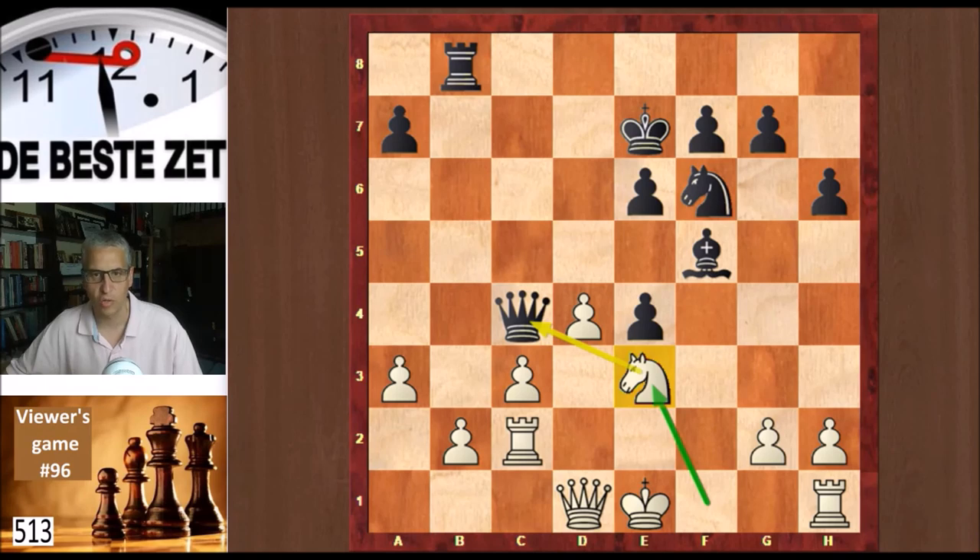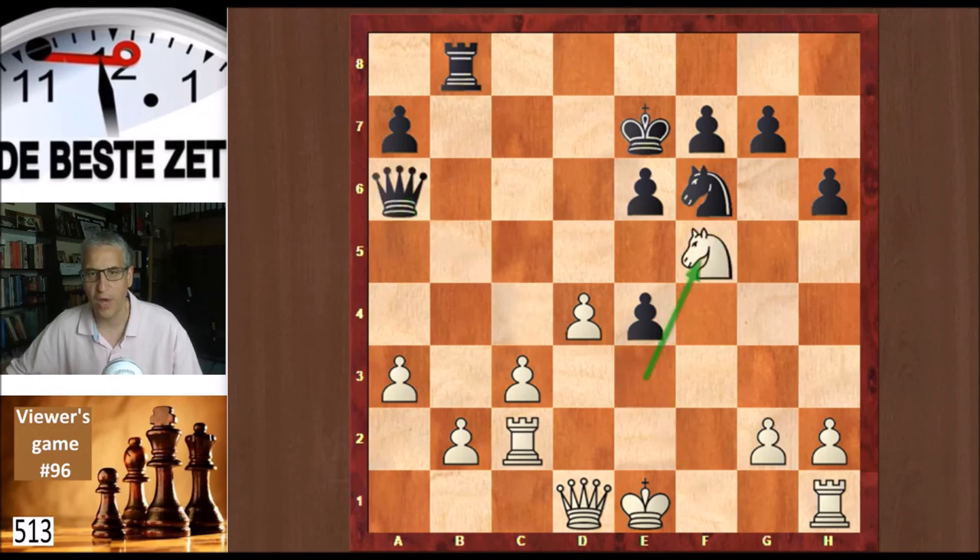Black missed a chance on the previous move by pushing the e-pawn to e3. Queen a6, saving the queen. And now knight takes f5 check. It's a bit of a pity to give that beautiful knight for a bishop that was strong a few moves ago but is now looking at the pawn on e4. This bishop is no longer that strong, and this knight is very strong, so giving up a very strong piece for a less strong piece is normally not what you want to do.